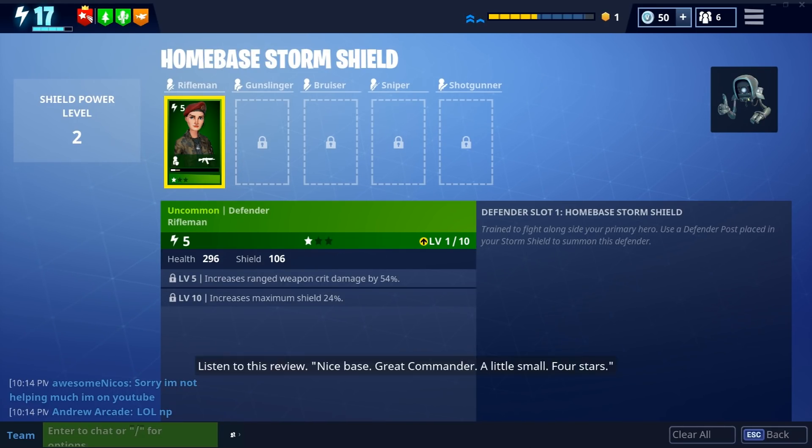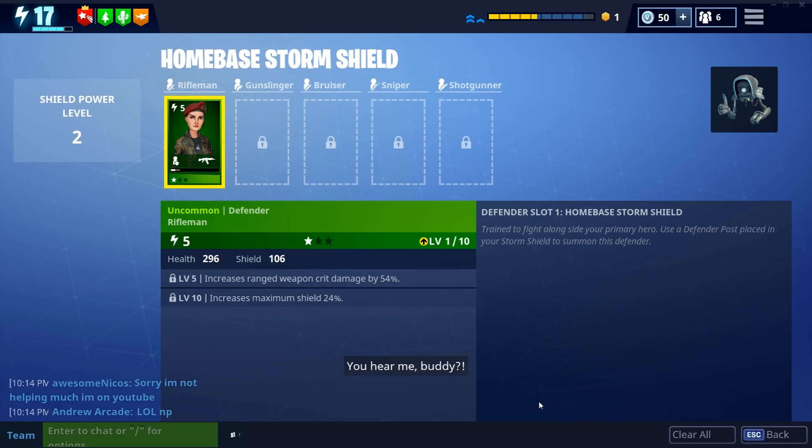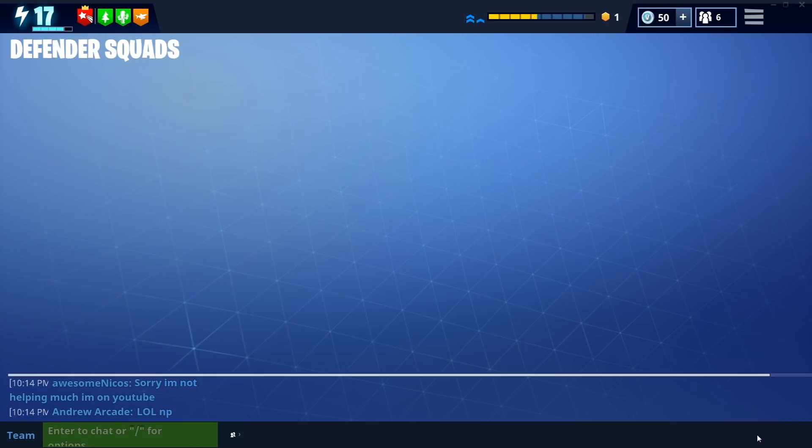Listen to this review: 'Nice base, great commander, a little small — four stars.' Four stars! A little small! I will not let it get to me. Ray says she reconfigured the storm shield for expansion — she was really angry when she did it, so who knows how that's gonna turn out. I like how Ray starts off as this very optimistic easygoing robot and is very quickly transitioning into a slightly petty, vengeful robot. Ray, you're too funny.